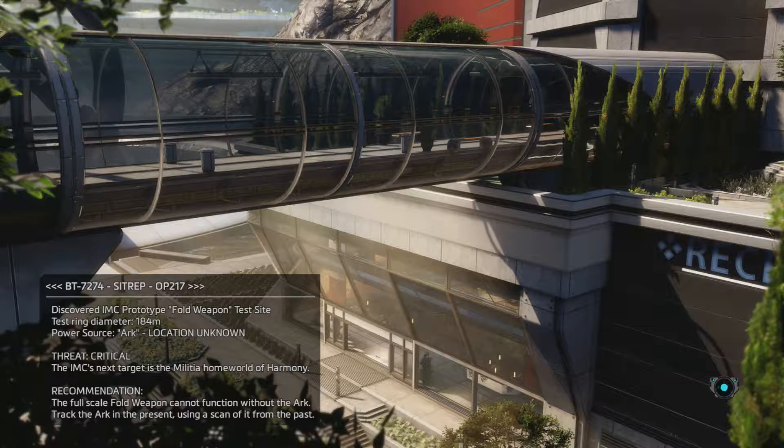That was an interesting trip. BT-7274 SITRAP 217. Discovered IMC prototype fold weapon test site. Test ring diameter 184 meters. Power source: arc. Location unknown. Threat critical.